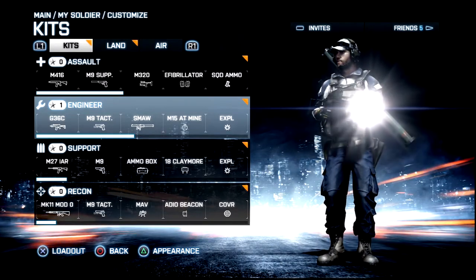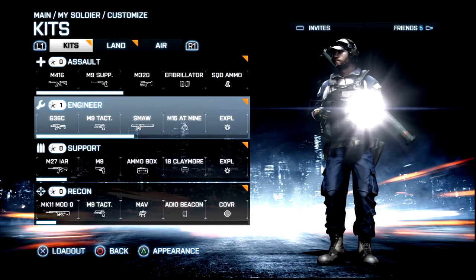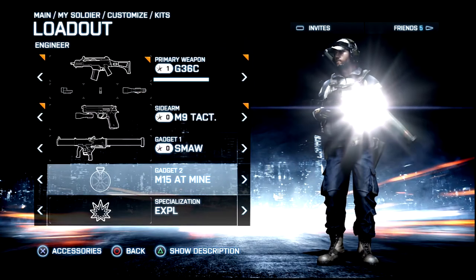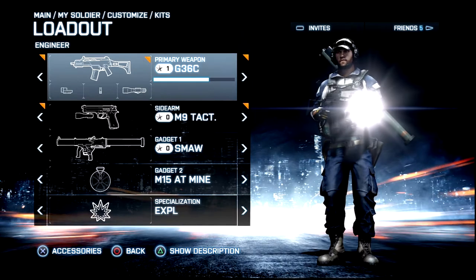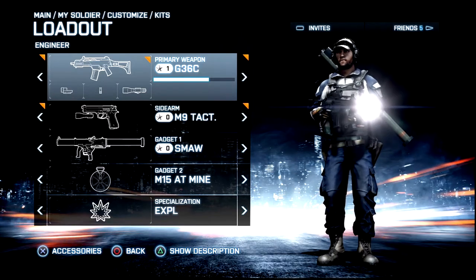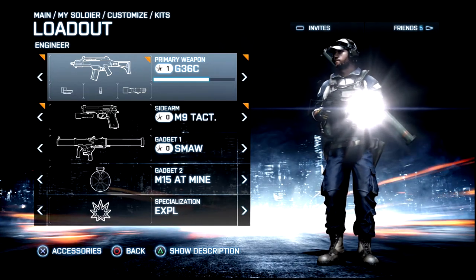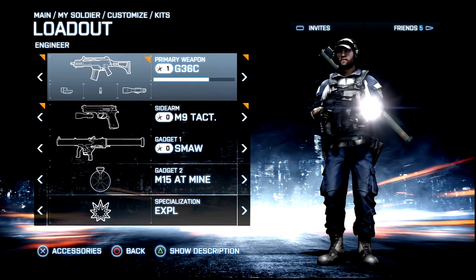Hey, my peoples, it's Papa Ziti here and I've got some Battlefield 3 for you today. I'm doing a how-to series, so we're gonna start off with the engineer. Very important — part one: mines. Grab yourself some M15 AT mines, which stands for anti-tank, but it should really be AV because it's anti-vehicle — anything on the ground is susceptible to mines. We're gonna go through two maps today: Tehran Highway and the island of Karg.